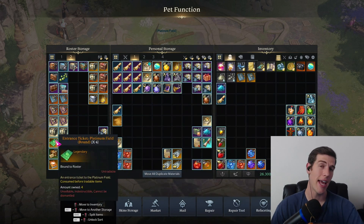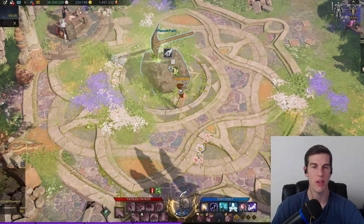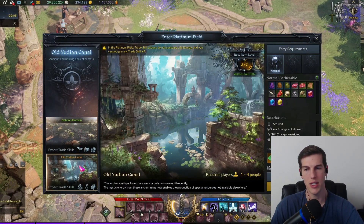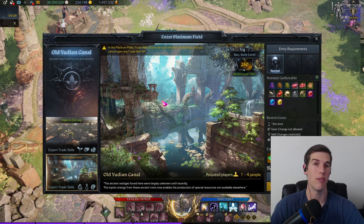As you do your trade skills around Arcasia, you'll casually get platinum field tickets. You can use these at the platinum field to enter Nahoon's Domain or the Old Union Canal. These are a fantastic way to make a lot of gold or get a lot of materials to use in your stronghold.